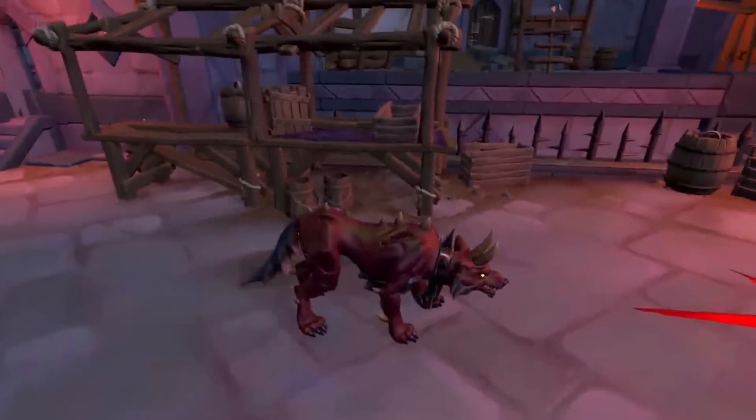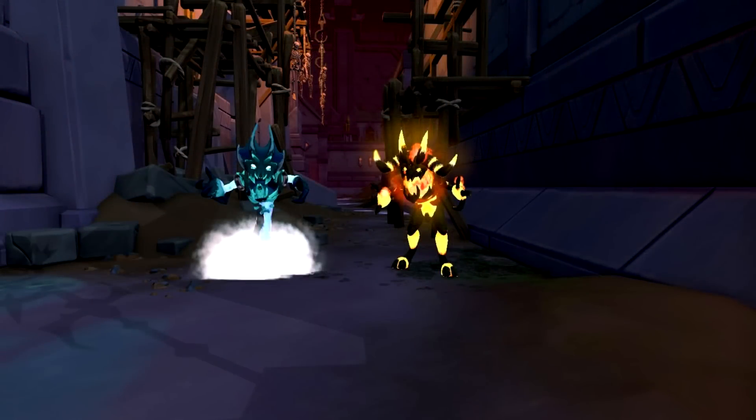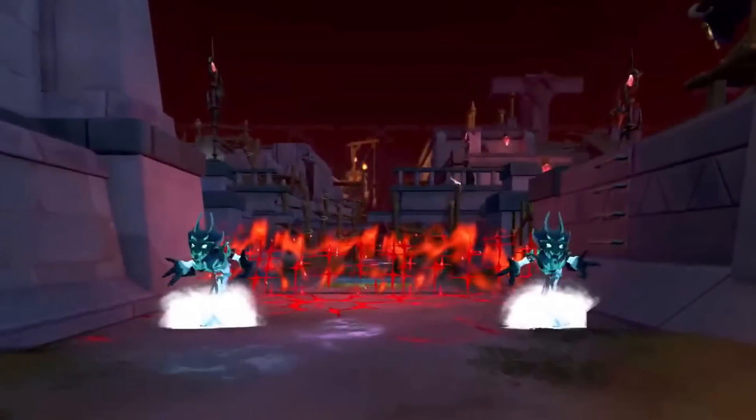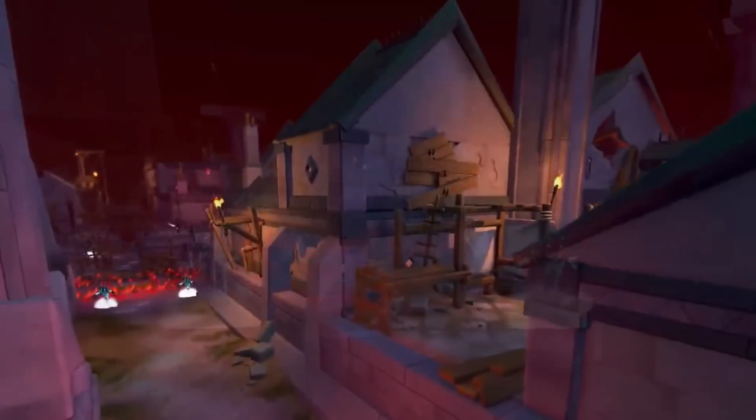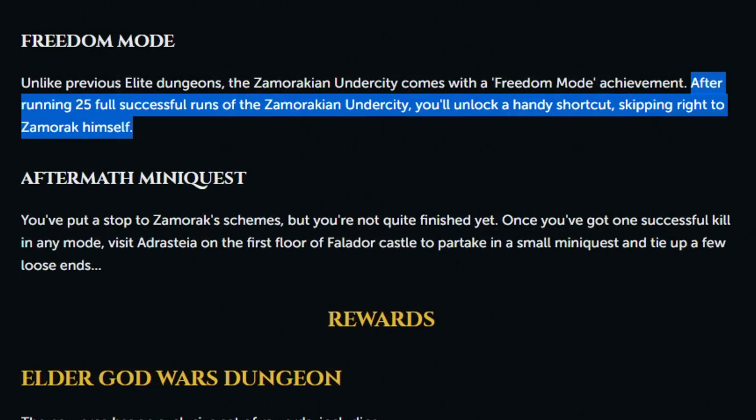There seem to be some newly updated models for existing creatures, including what looks to be a Hellhound, Pyre Fiend, and Ice Fiend — though what I believe to be an Ice Fiend could also be a Water Fiend. You'll also be able to start at the Xamrak boss every single time without running through the entire dungeon once you complete 25 full dungeon runs.